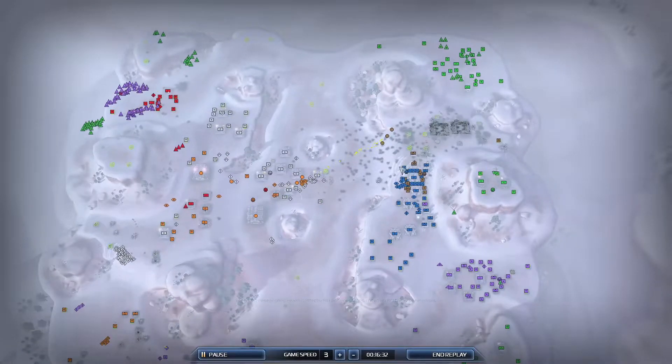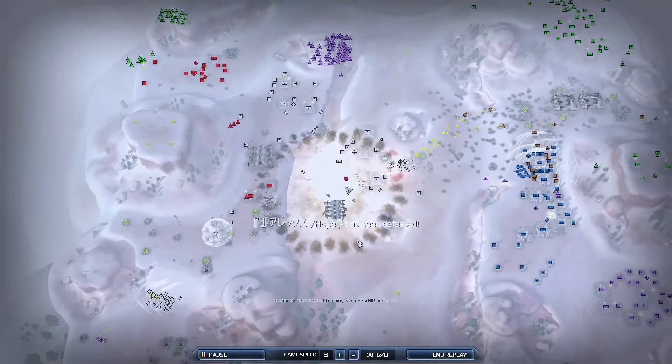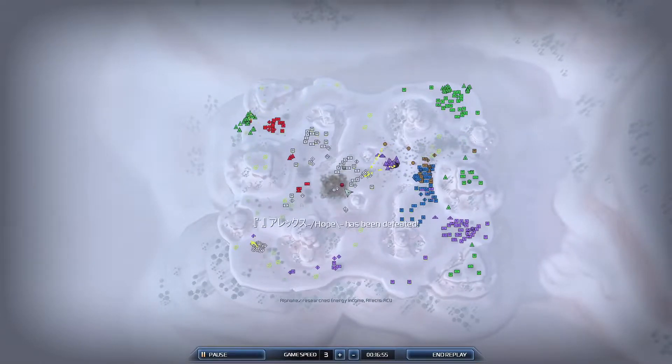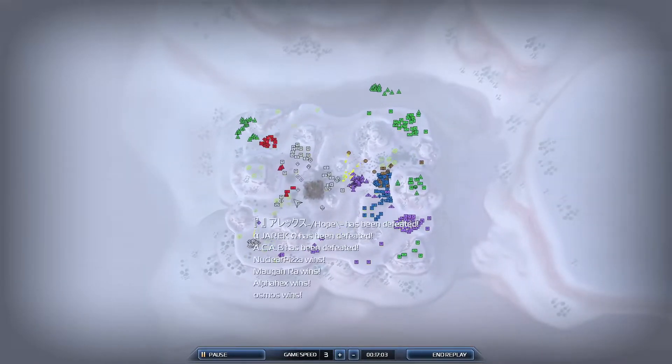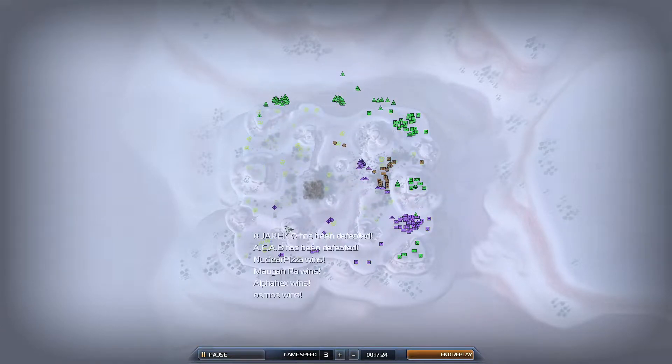Alpha Hex lost his base but that's okay. Hope did a Control-K — why did he Control-K? Is it over? Ah yes, it's the chain route — they put all their eggs in that basket, it failed, and they died. That was a really clutch Jackhammer, and I've got to say, great control — I thought it was going to die but he pushed it into a good position. All he had to do was take down the shield and the Fat Boys were in position to do the rest.